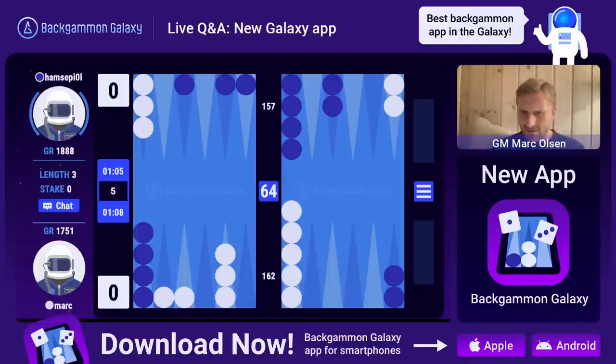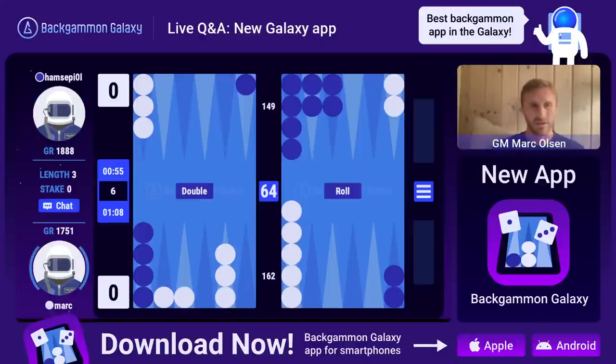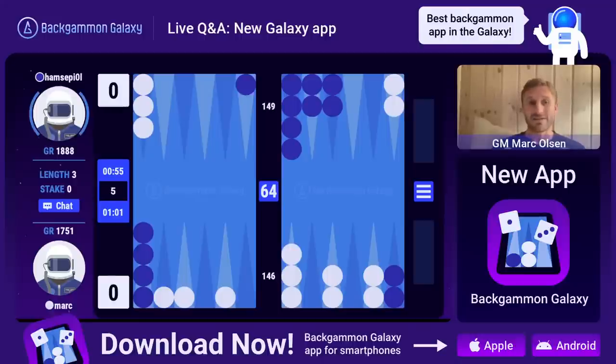Guri is asking: is the matchmaking system working across the app and the website? Yes it is, Guri. The app is on a brand new server, so you have to go to play.backgammongalaxy.com. We haven't really done any marketing for the web version yet - we've just launched the app. It's kind of a soft release because there are so many things you don't know until you actually let real users come in and play. Right now we're just gathering information.